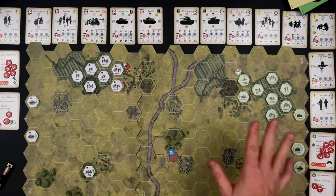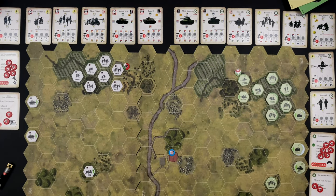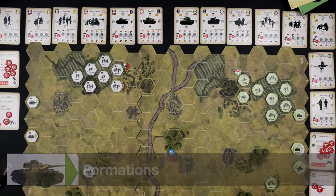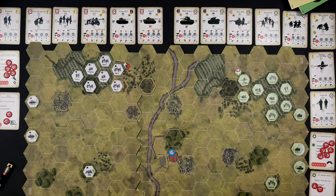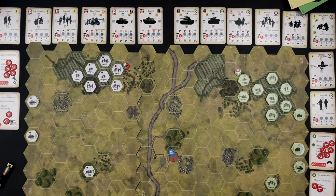We've got U.S. forces over here and German forces over here. I want to talk about the scenario balance and one of the key design mechanics of this game that gives it variety, depth, and replayability — and that's the idea of unit formations. We've got a balanced yet asymmetrical force in this scenario, made up of two infantry formations and two armor formations, one of each for each side. So what's a formation? Let's take a look.